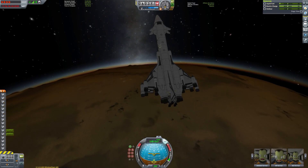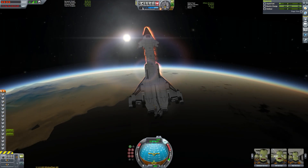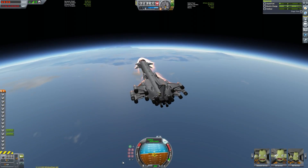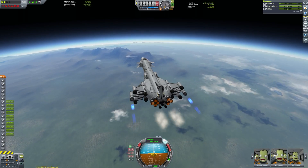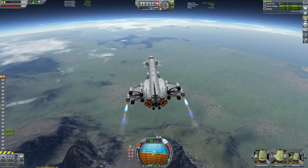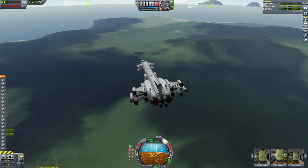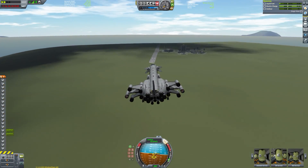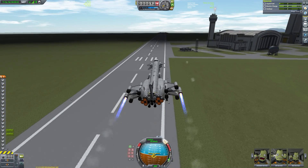Quicksave is a godsend for this sort of thing — without it I don't think I'd ever be able to land at the runway. Usually it takes me a few attempts, although I did actually get this one right first time. Here we are pitching our nose up since this thing doesn't have any air brakes, essentially using its entire body to slow down. We use the jet engines and then the rapiers in air breathing mode to get us the final way to the runway, since we still have over two and a half thousand units of liquid fuel left.